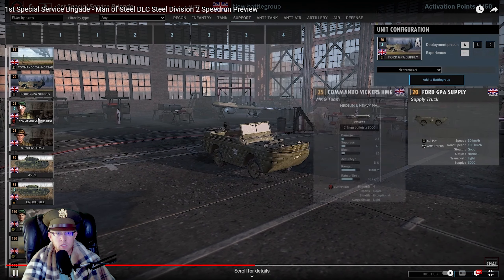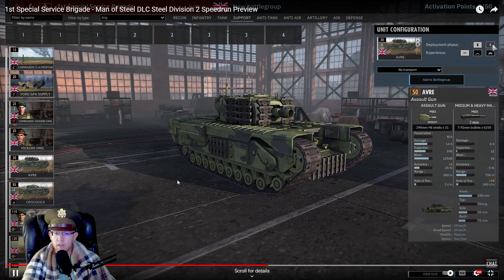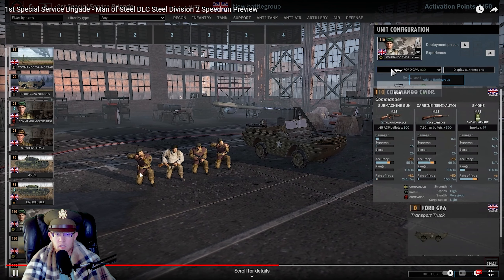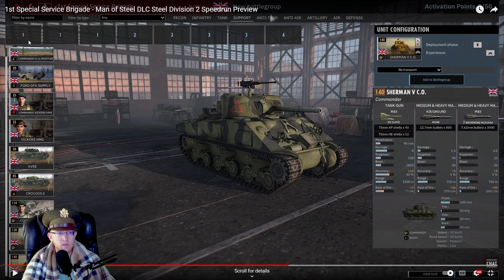Two-inch mortar, 20-point supply which is nice. Vickers Commando, Vickers regular. AVRE, Crocodile - these are B and C phase locked. Regular leaders, so nothing crazy here. The issue is you still don't have any 2K HE - there's no 2K HE. Crocodile is not, AVRE is 500 meter range, so it's not. Your Vickers go a thousand meters, so you don't even have 1250. You are a thousand meters and less of support, and that's really rough in the support tab.